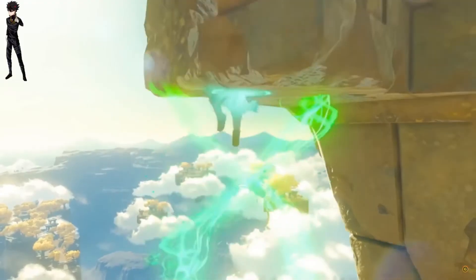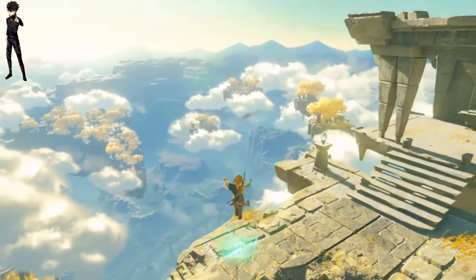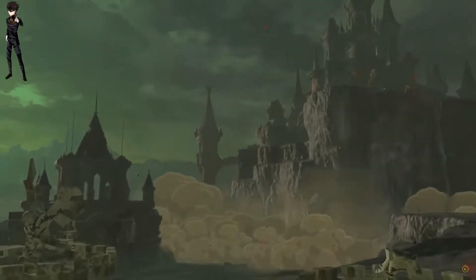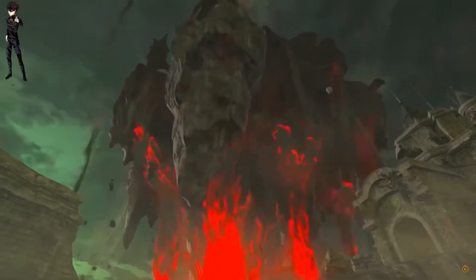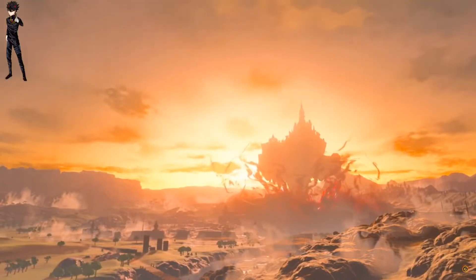So instead of the Sheikah Slate now you get an arm band? Or is it attached to the Sheikah Slate? Oh, that's cool — I would love to do that. There goes the ruins of Hyrule, floating. What the heck does Ganon have planned? How is that even floating?